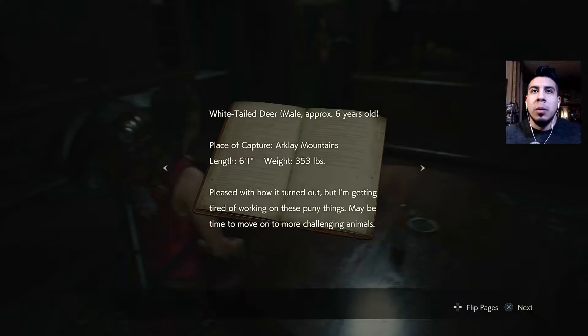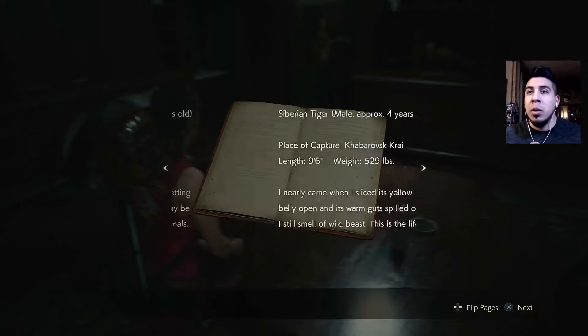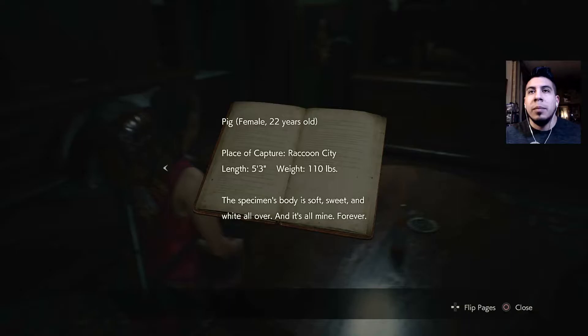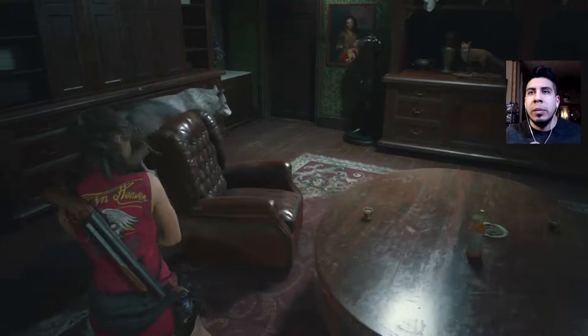Taxidermy log. White-tailed deer, male, approximately 6 years old. Place of capture: Arklay Mountains. Length 6'1", weight 353 pounds. Pleased with how it turned out, but it may be time to move on to other more challenging animals. Siberian tiger, 9'6", 529 pounds. Pig, female, 22 years old. The specimen body is soft, sweet, and white all over. And it's all mine forever.